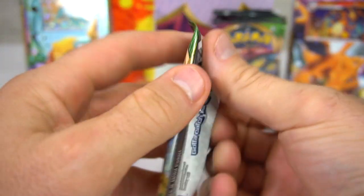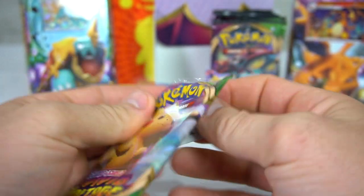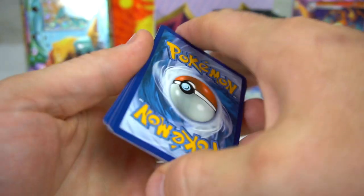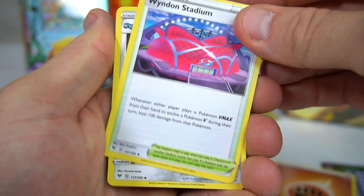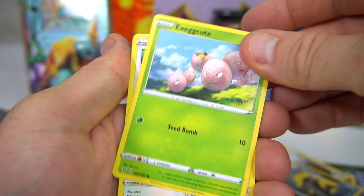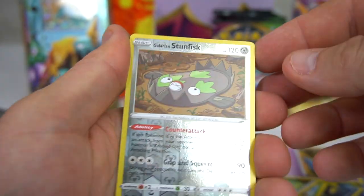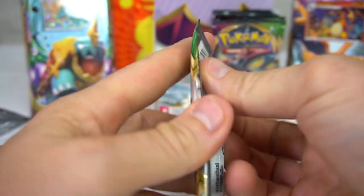Alright Pikachu, let's see what you've got! Next pack — fighting energy — Wyndon Stadium, Mewtwo, Mightyena, Exeggcute, Chatot, Clobbopus, Skiddo, Shuppet, Galarian Stunfisk, and Manectric.